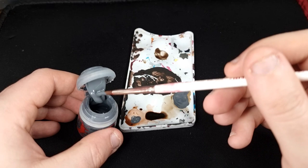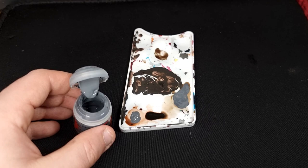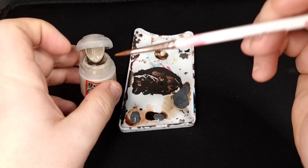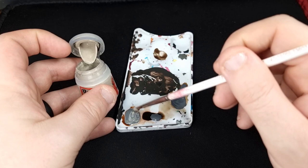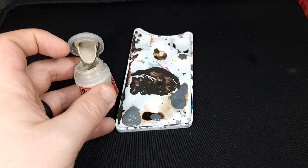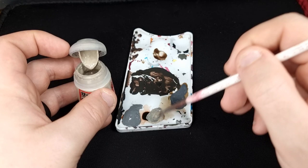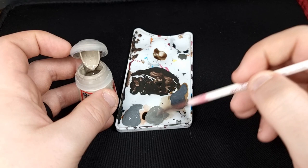Next you'll need Mechanicus Standard Grey and Rakarth Flesh — we're going to start working on some gradients. You'll need three blobs of Mechanicus Standard Grey to one of Rakarth Flesh, and then a separate mix of one Mechanicus Standard Grey to three Rakarth Flesh. In your left mix you're going to have a more grey paint and in your right one a more fleshy coloured paint. Add a bit of water to make sure they are nice and watered down.